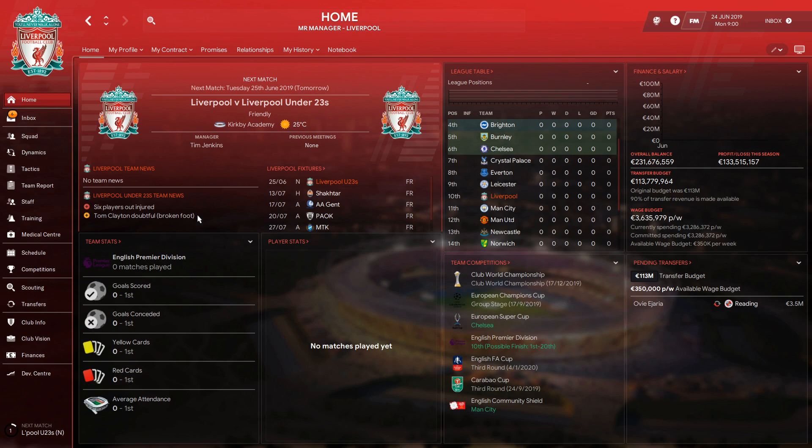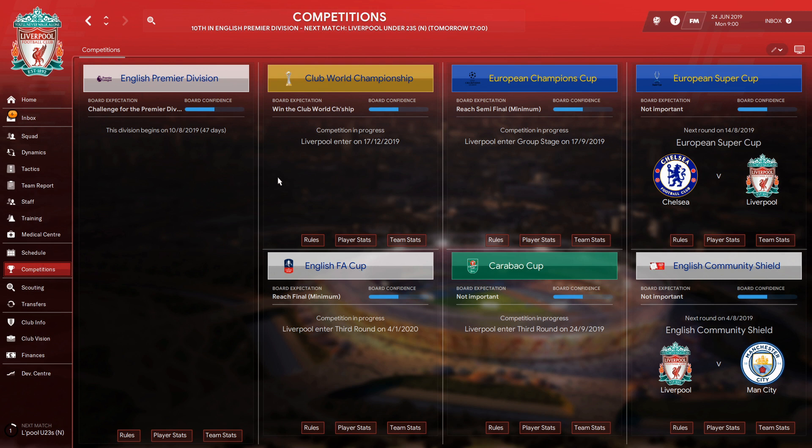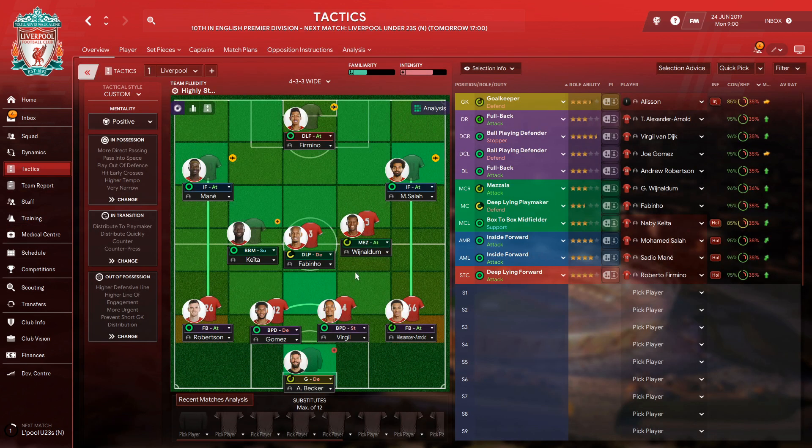Today we are playing with Liverpool. We're going to play in the Premier League, the Club World Championship, the Champions League, the European Super Cup, the Carabao Cup, the FA Cup, and the Community Shield. So lots of games, it's going to be interesting. And this is the tactic that we're going with — a 4-3-3.